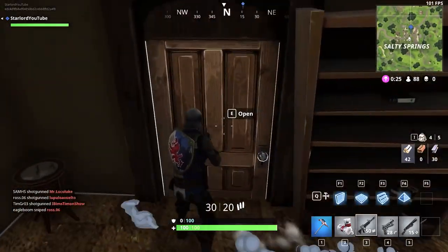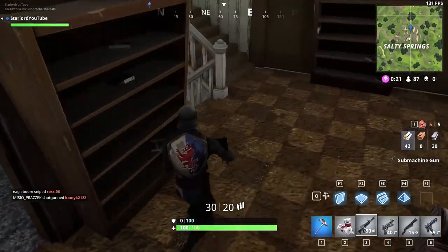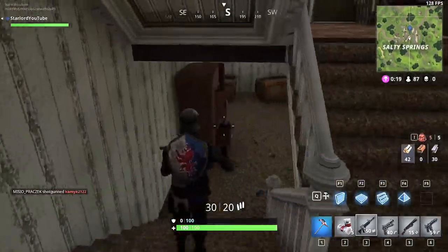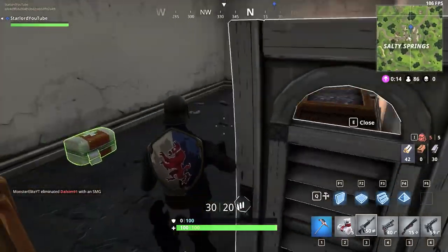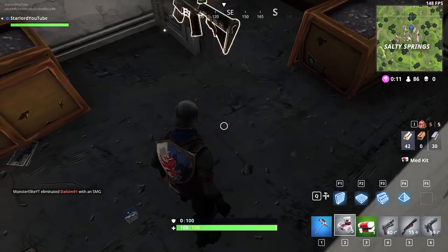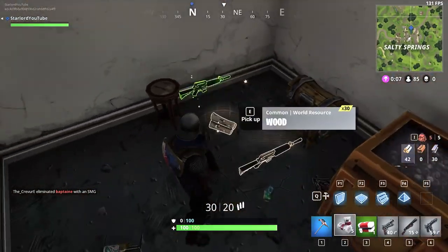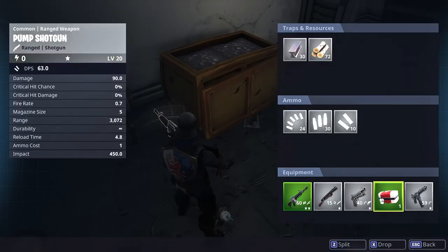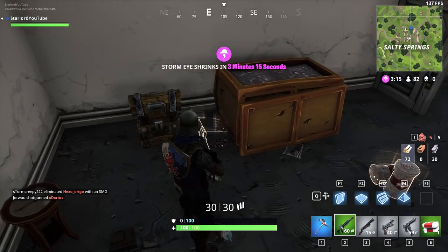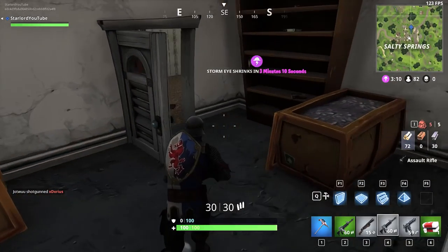First off, nobody knew when the cozy campfire release date was actually going to be, but Epic Games put out patch notes today and said the release date is going to be January 10th. So the 10th of January, which is tomorrow — you guys are seeing this on the 9th right now. That is when we can expect the next update in Battle Royale Fortnite, so let's go over the patch notes.